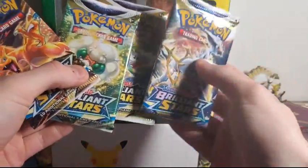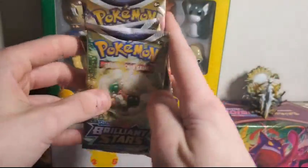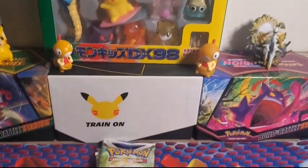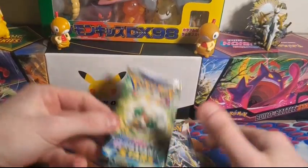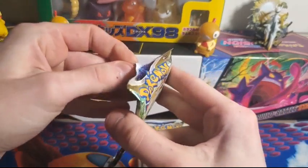So I'm gonna open up Whimsicott, Arceus, Shaman, and then we'll save Charizard for last — that's how it's gonna go. We're gonna open up all the pack arts and see which one gives us the best pull. Up first, team Whimsicott — all my team Whimsicott fans get ready, you're up first.